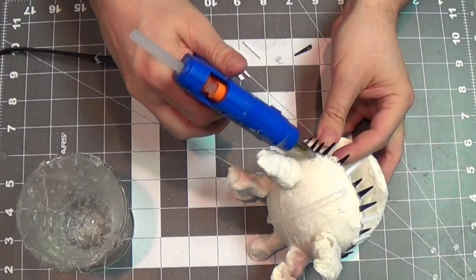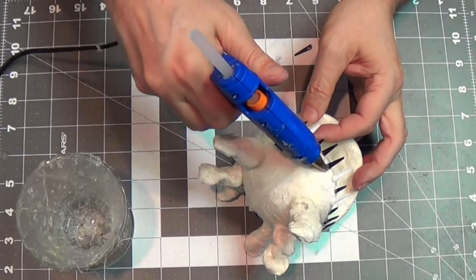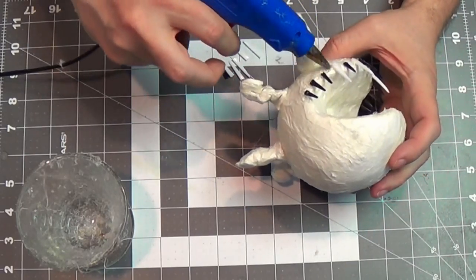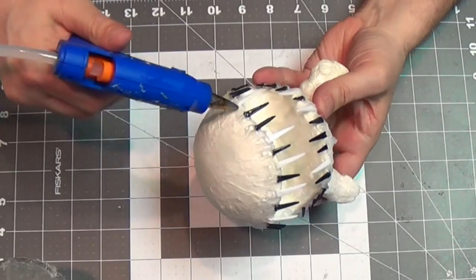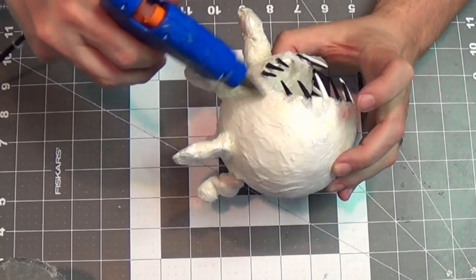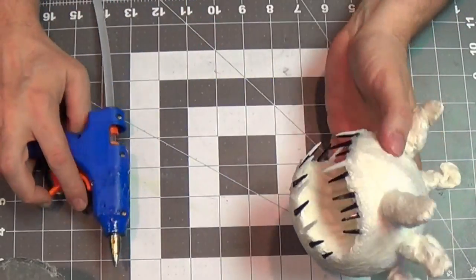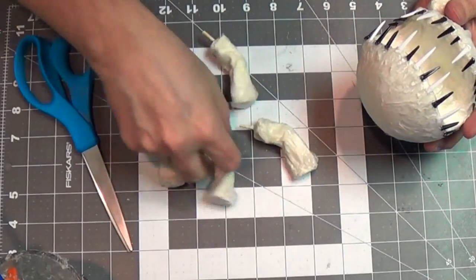I add a gum line on top, dragging it into the body of the Agnar — that helps secure the teeth. I love hot glue! I did the same on the bottom gum, and now it's really starting to take shape — it's looking like something other than just a Pac-Man. Now I've got my legs and I start adding those to the piece.